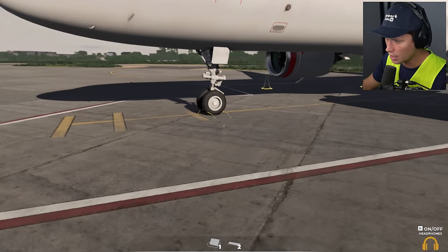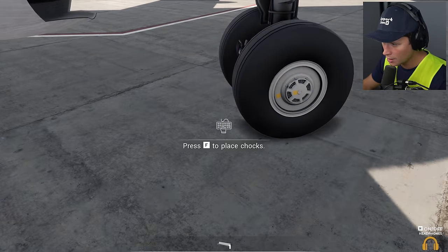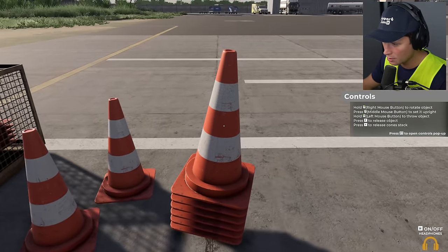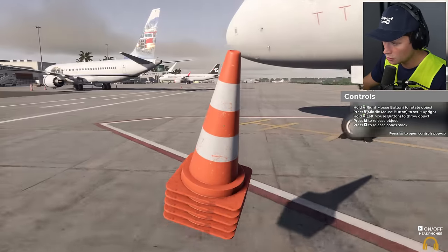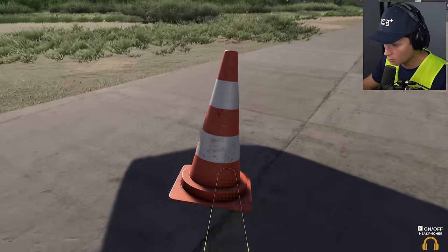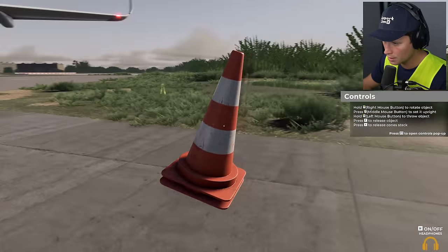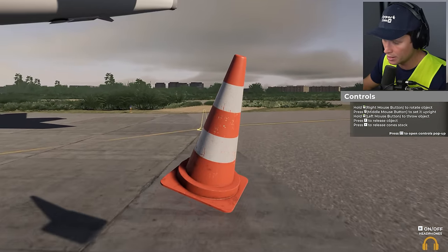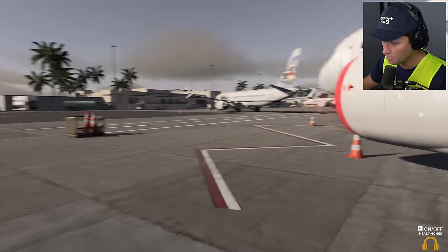Let's go ahead and take our wheel chocks — we're going to get one on the front, one here, and one here. Next up we've got our cones. We're going to pick up — I think it's six cones or something like that. We can put one there, drop one at the nose. We've got to put them behind the engines too. I think we're going to need two more — one at the wing and one at the tail. Got one out here in the grass. And then we've got our little tail cone back here, make sure nobody runs into this beast.